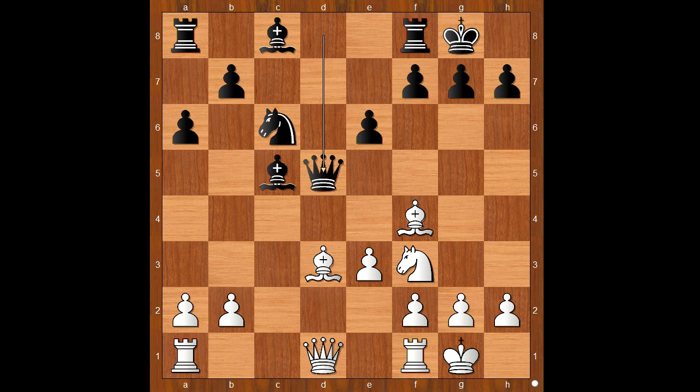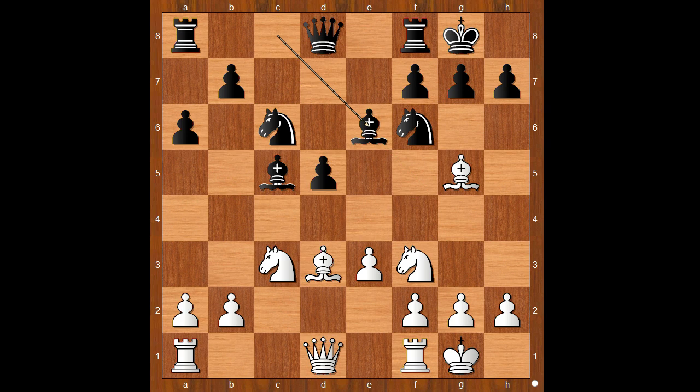Then one line goes like this: Nxd5, Qxd5, Qxc2 — white stands better. White is threatening Bxh7, and black's light-squared bishop is slow to get back into the game. That is why in this position exd5 was played, opening the diagonal for the bishop.